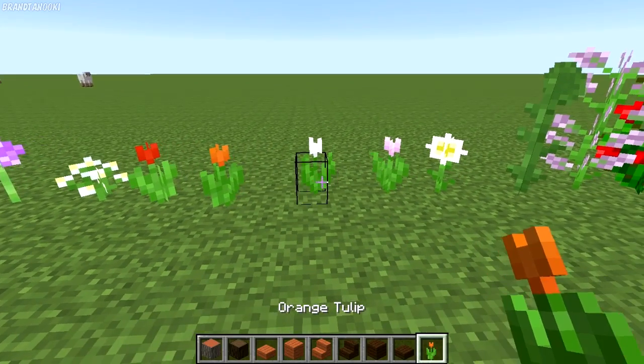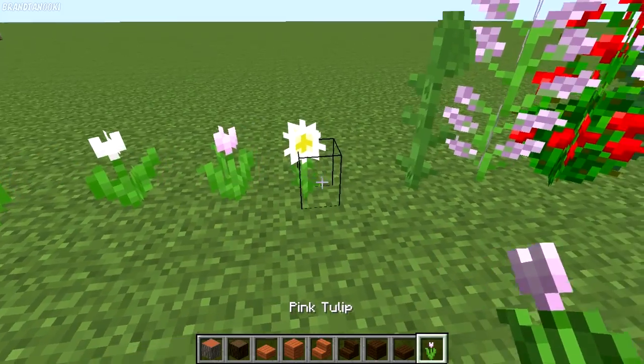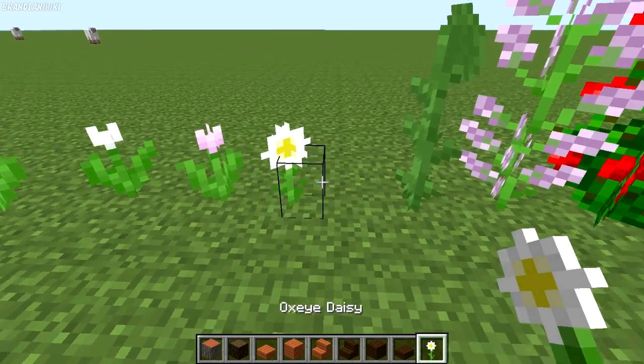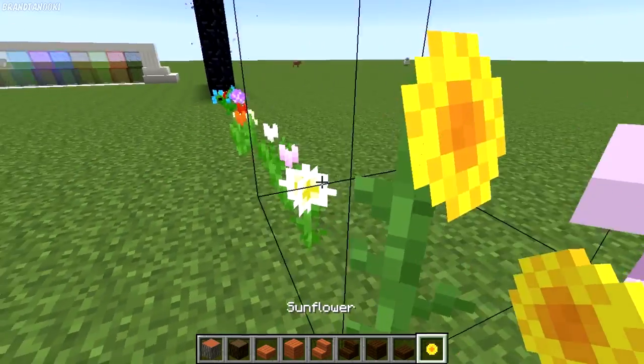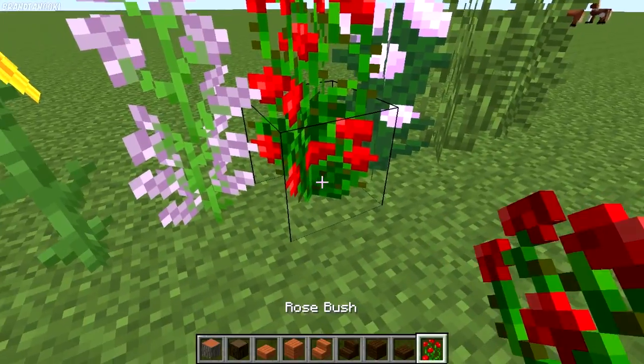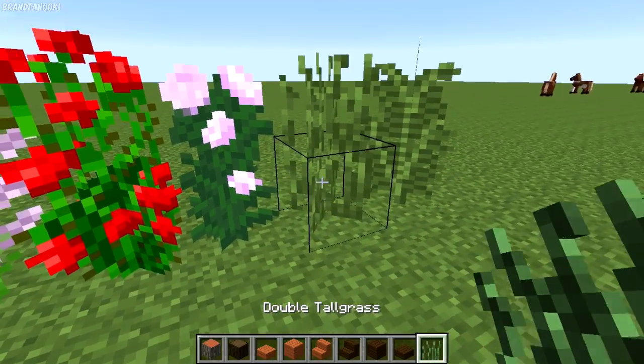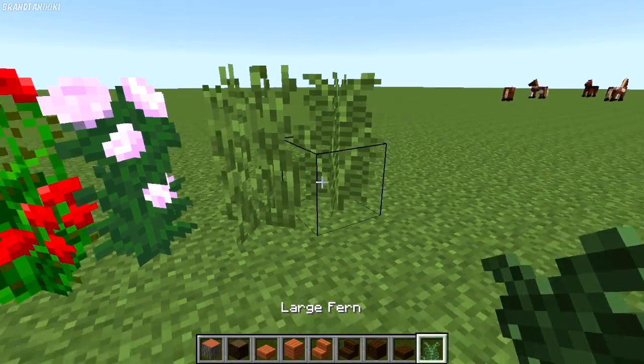Red Tulip, Orange Tulip, White Tulip, Pink Tulip, Oxeye Daisy, Sunflower, Lilac, Rose Bush, Peony, Double Tallgrass, and Large Fern.